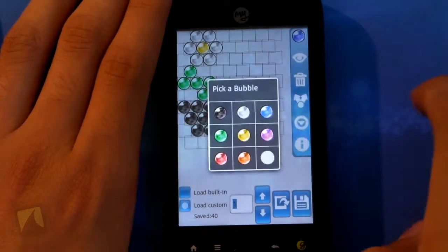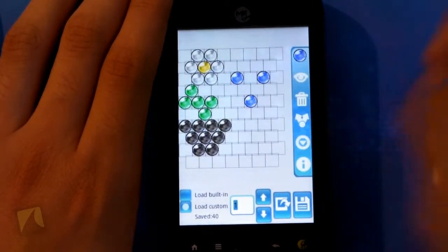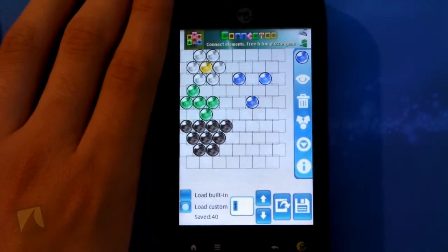It's successfully installed so I can launch open the Frozen Bubble Editor. Here I am. I can run the tutorial — I'll just cancel it. I can pick a bubble, place it wherever I want. Really, really cool features. And that's Frozen Bubble.